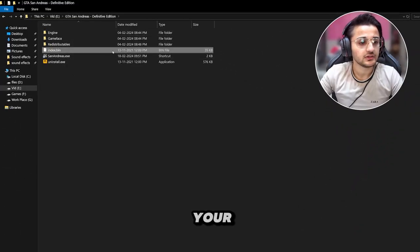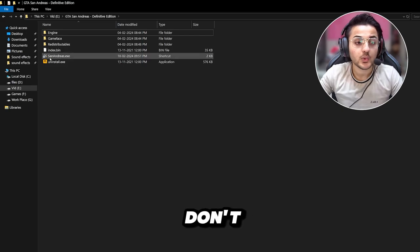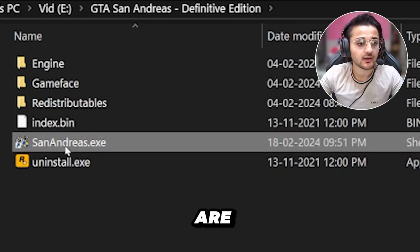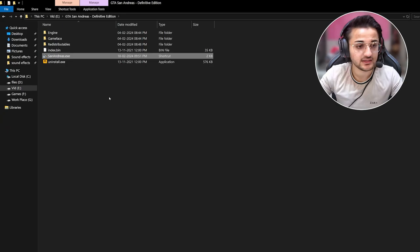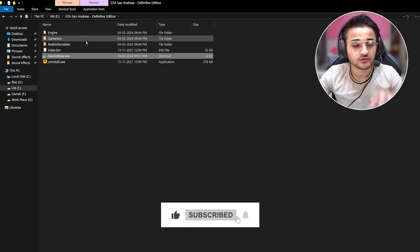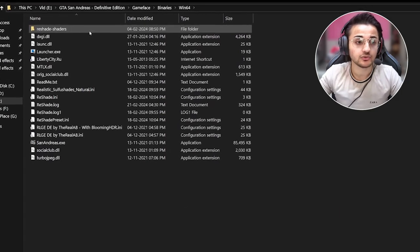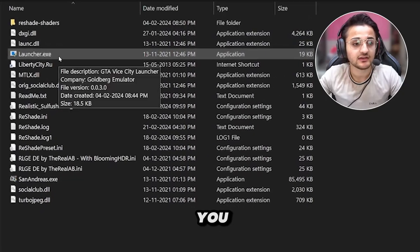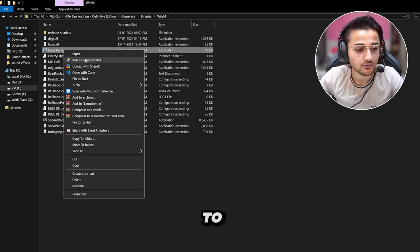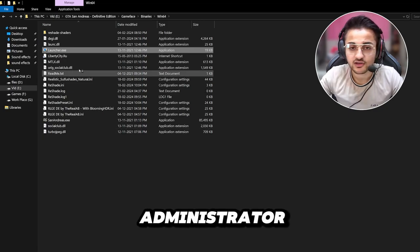You have to open your game folder — here you can see I am in my game folder. Most people are opening the game from the main exe file, but you don't have to do that. The solution is actually very simple: you have to go into the GameFace option, then into the Binary option, then into Win64, and there you will find the launcher exe option. You have to open this with Run as Administrator.